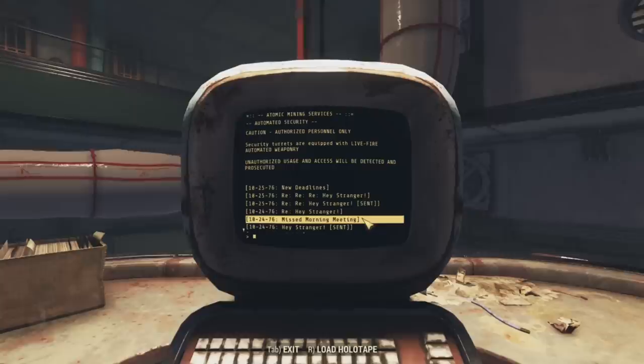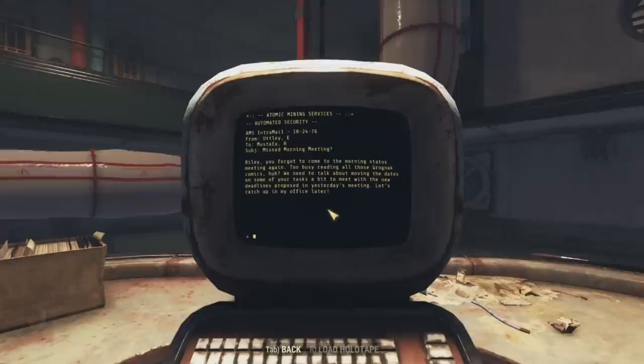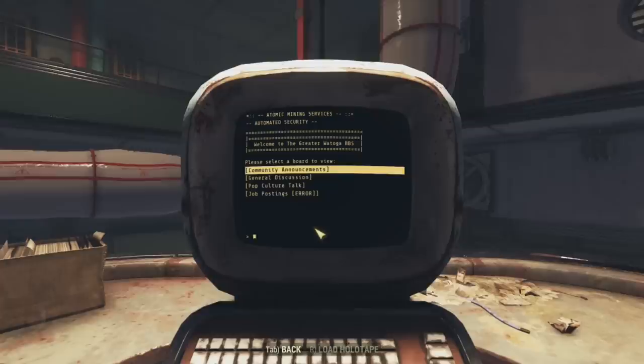In the next entry, 'Missed Morning Meeting' from E. Atli to R. Mustafa: 'Riley, you forgot to come to the morning status meeting again. Too busy reading all those Grognak comics, huh? We need to talk about moving the dates on some of your tasks to meet the new deadlines. Let's catch up in my office later.' So it wasn't his child who was interested in Grognak — it was Riley. We can also connect to the Greater Watoga Bulletin Board System, entries shared by many places here in Watoga, since many of the people who worked at AMS lived in Watoga.